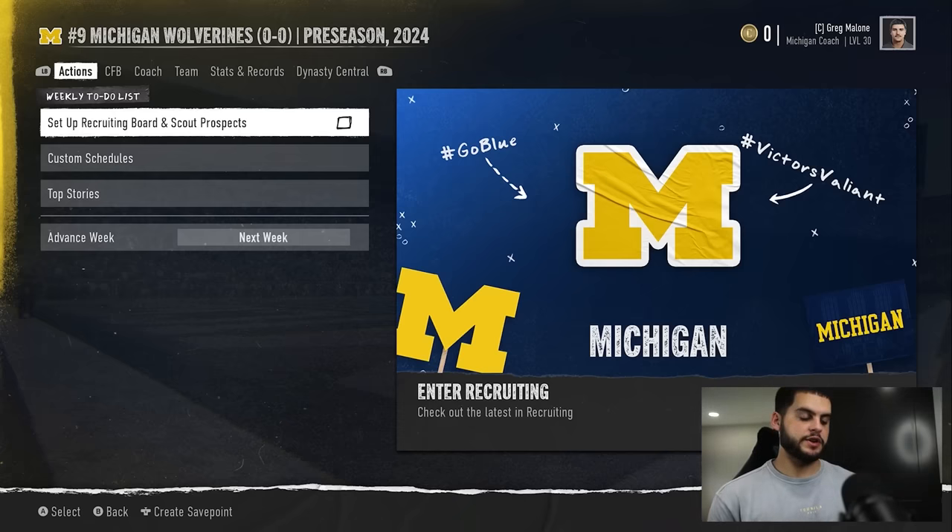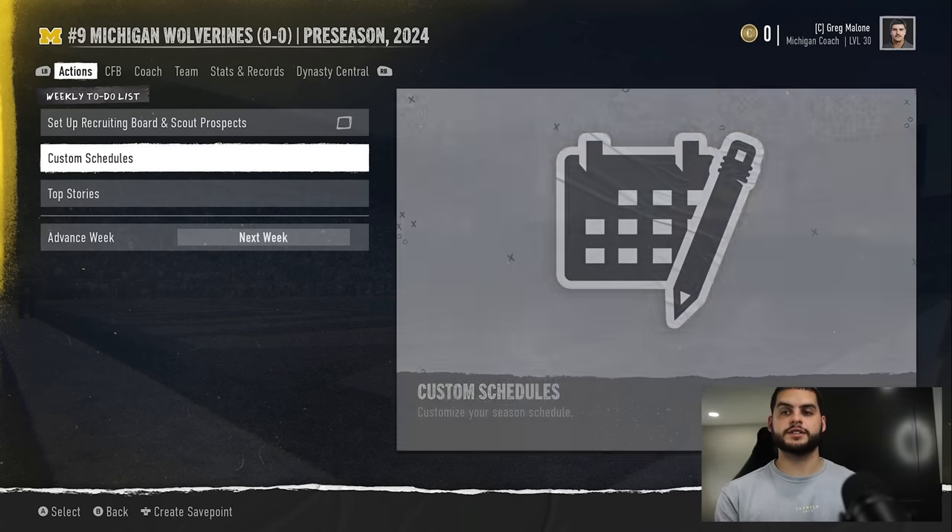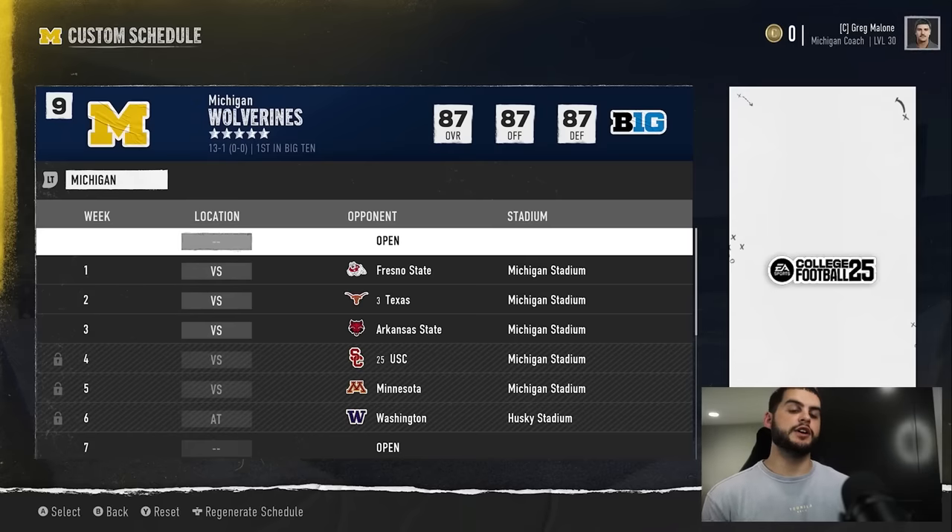If you haven't seen this already, I did make a video going over how to do this in the transfer portal. Now we're going over how to do it in the regular season — it is a bit of a different strategy. Before we get into it, there are a few things you need to do to set up. First and foremost, you're going to want to do custom schedule if you can.